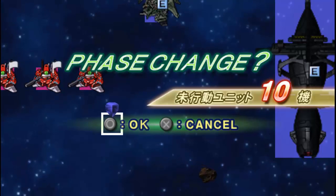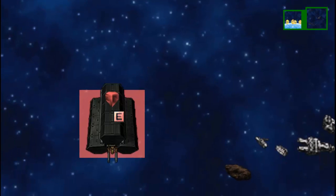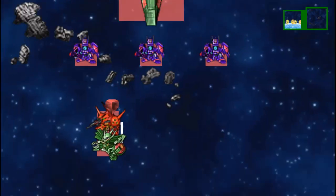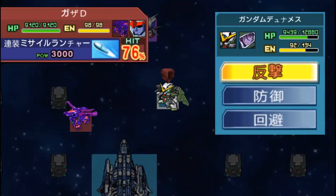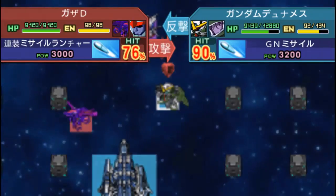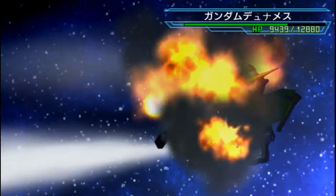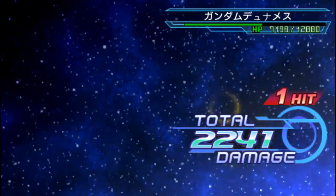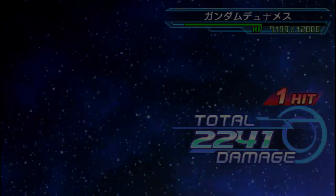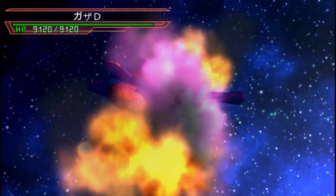I never talked about the gen break, did I? I forgot, sorry about that. The second generation break is to have Judo destroy Mashamaya, while the challenge mission is to have Judo destroy Mashamaya after Karasoon has been destroyed. And Karasoon doesn't need to be destroyed by Judo himself, but still.